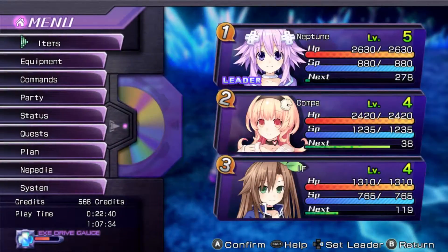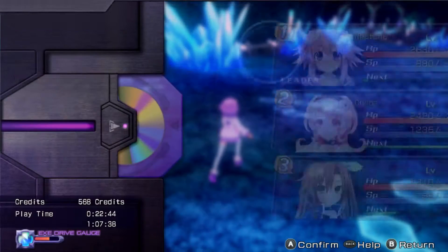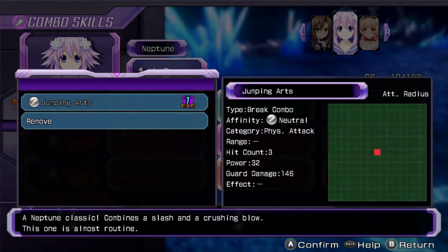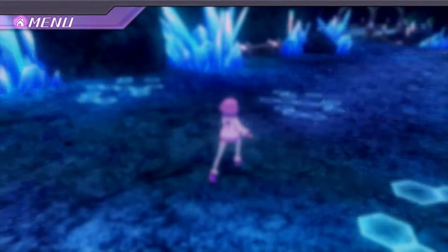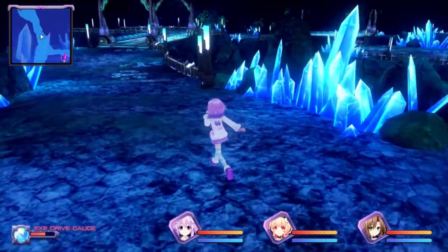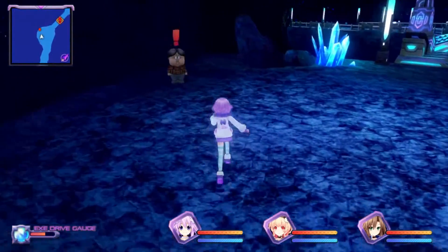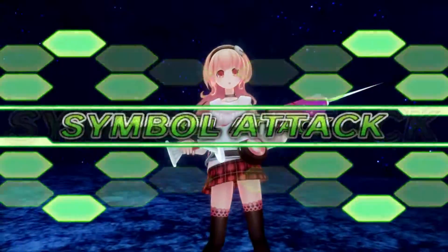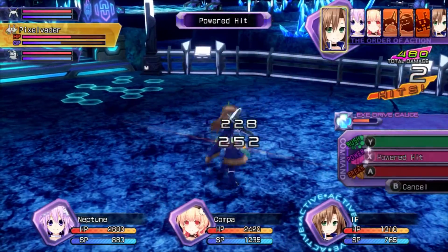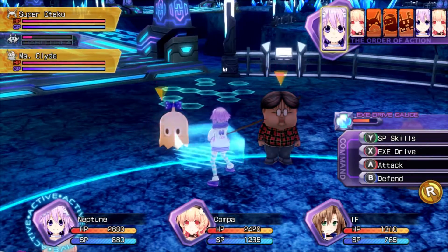So we got jumping arts — I wanna kind of work that into a combo. Of course we don't have an easy drive yet; that'd just be broken. That's how you break this game — from early on, all you do is farm EXZ drive gauges and then spam it on bosses.